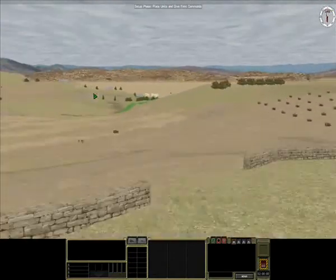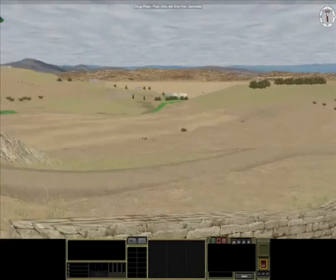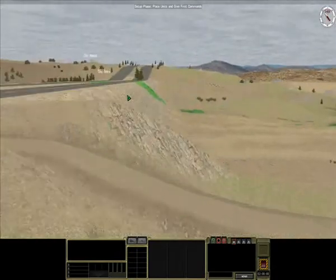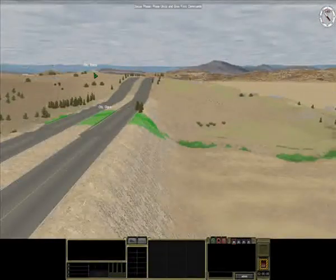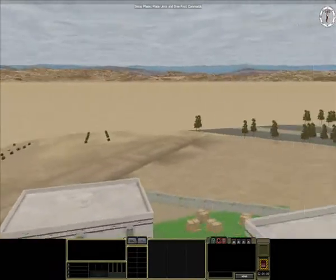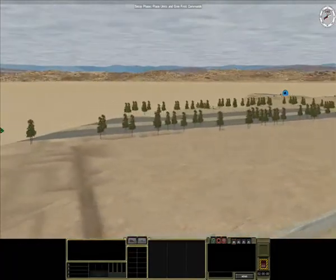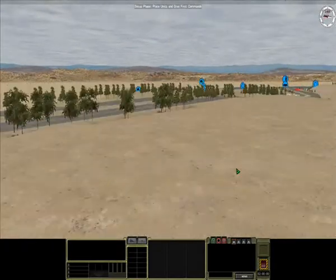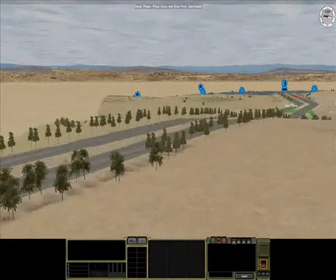This is going to be a deliberate seize and hold — I'm going to deliberately attack the enemy, seize and hold these objectives. My primary objective is to secure the bridge along the main MSR in order for the attack to continue. I'm also investigating enemy likely headquarters and enemy likely observation posts, investigating the terrain.